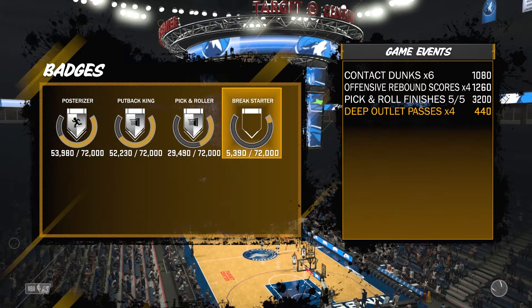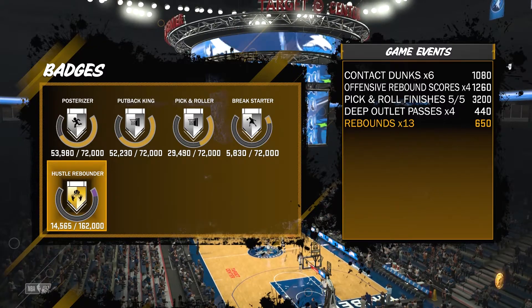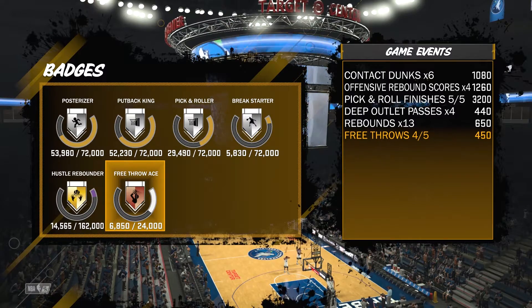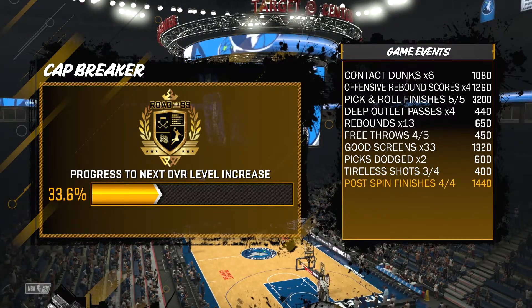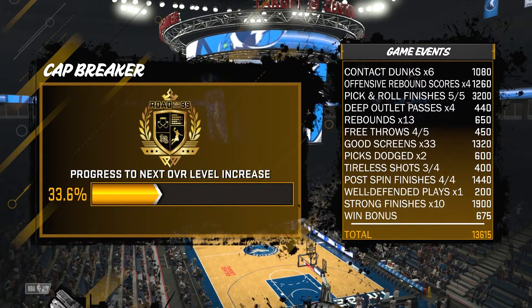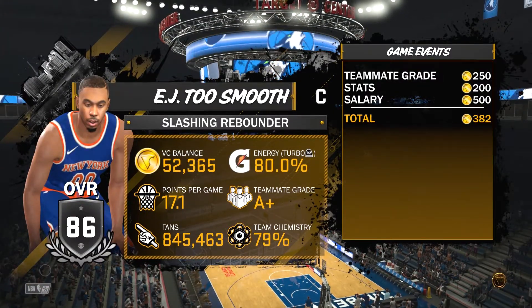We want to get the badge as fast as possible, so I did a little bit of testing on my own. I played a MyCareer game with five-minute quarters and grabbed as many boards as possible. As you can see on the screenshot, I got 13 rebounds and was rewarded with 650 points. The game took about 20 minutes — that's from tip-off, skipping timeouts, interviews, and cutting through free throws.